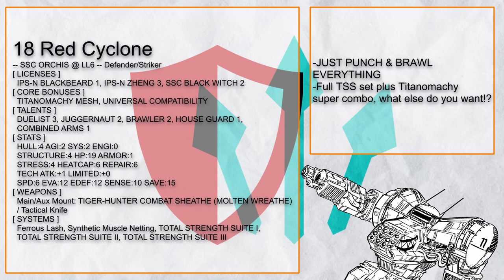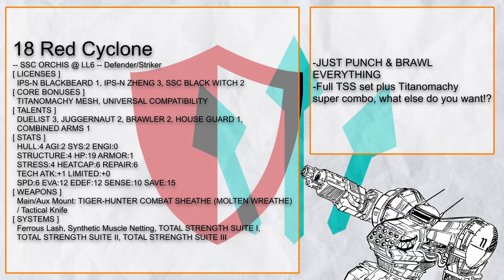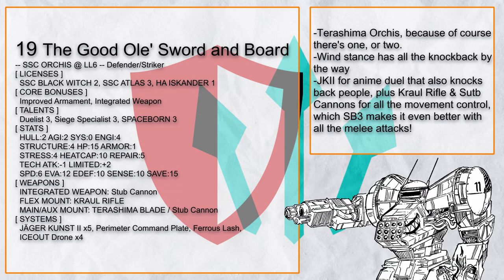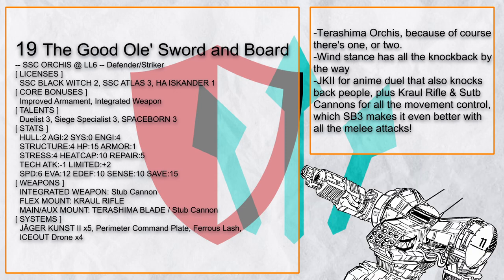Red Cyclone does one thing and one thing very well: smashing people with its fists. With full TSS systems plus SMN, Titanomachy, and Juggernaut, plus Unicomp — even if it takes a really bad hit, it can get a second wind very quickly. The Good Ol' Sword and Board is one of the three Terras Hima Orcus in this video, with JK2 for a duel that can also knock the loser back. Add in Croil Rifle to chase down its prey and Stub Cannons for even more knockback — this is one dangerous Orcus to face in battle.